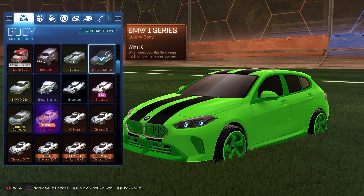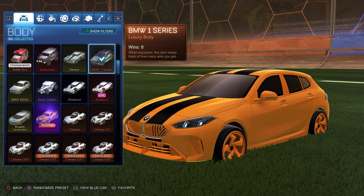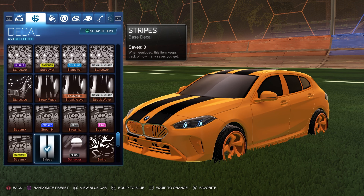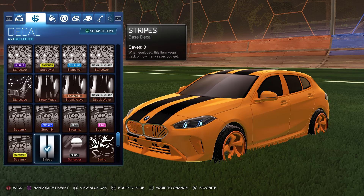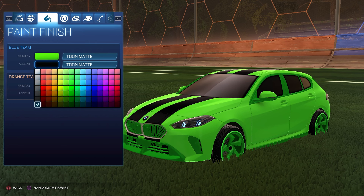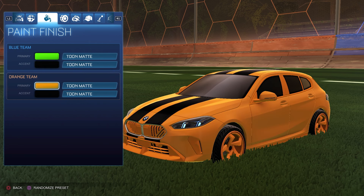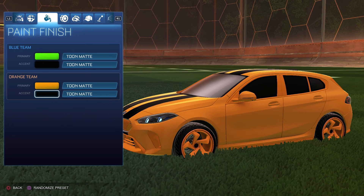Let's get started with the first car design of the episode. Starting off we have the forest green BMW One Series for the blue side, and then for the orange side it is the BMW One Series painted orange. For the decal for both sides it is the Stripes decal that comes with the BMW — remember we're going to be using two designs that are just for the BMW themselves. For the colors, the primary of the blue side is forest green with the accent as black, and for the primary of the orange side we have orange with the accent as black.